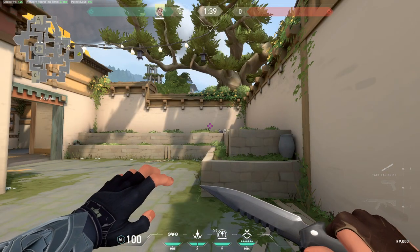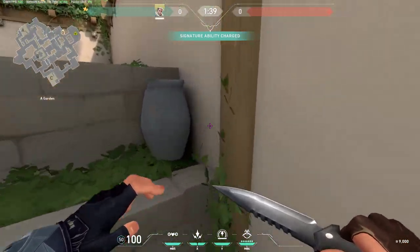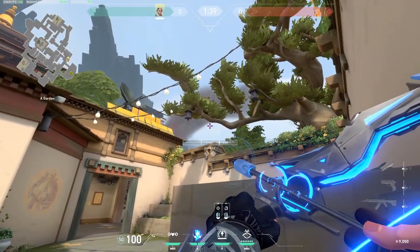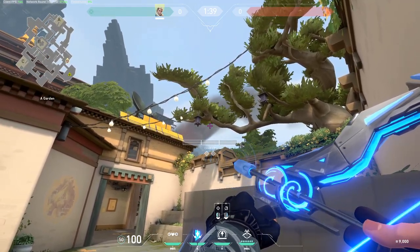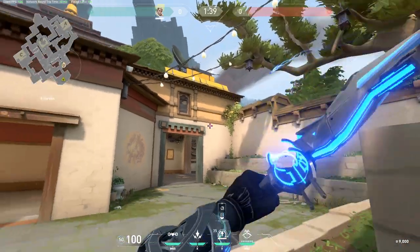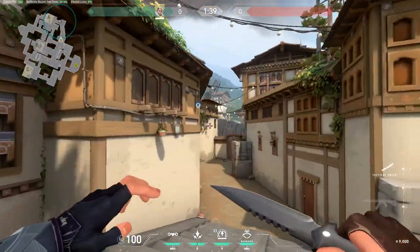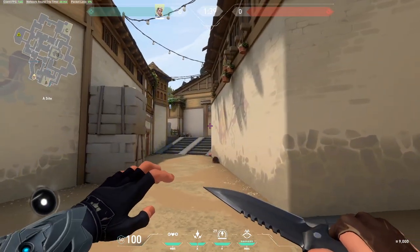In attacking, if you want to scan if they have an AWP holding A long, you go into this corner. You're going to see this part over here where there's wood and a part of a leaf, and there's a little crack here. You're going to put the top crosshair in this crack, do a second charge. This goes right above here and scans if someone's holding this angle with the AWP.